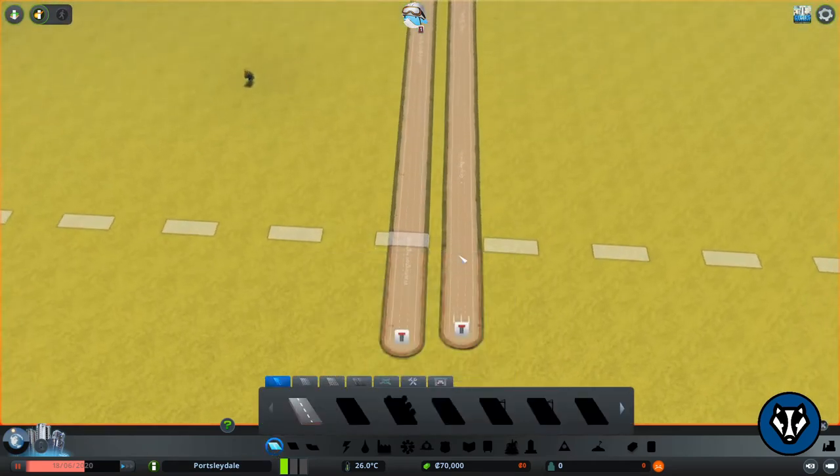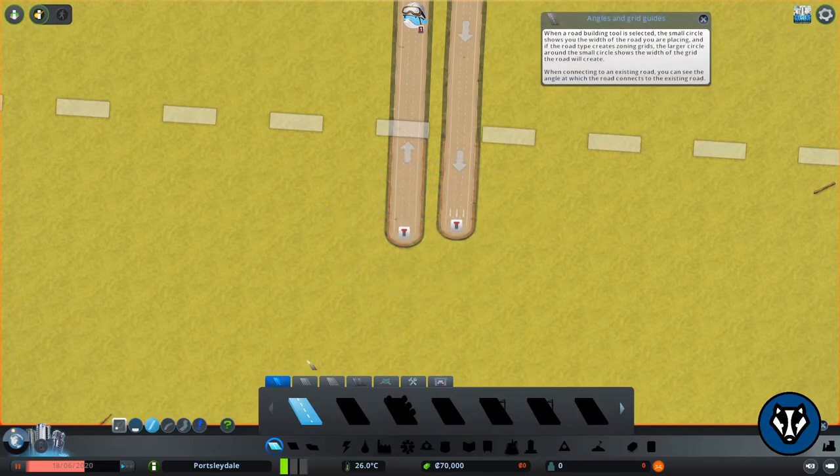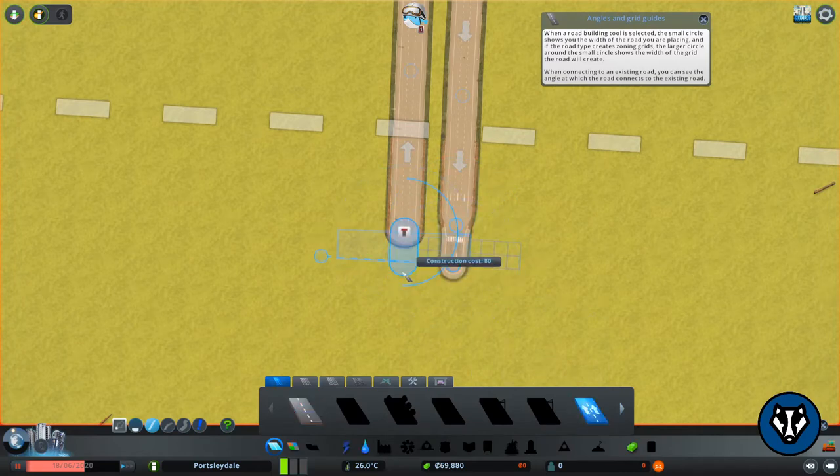You can tell this is one of those old school maps because these two roads don't line up — that is very annoying. To solve that, you just come down here, flick to that one, and using the nodes here, level it out.